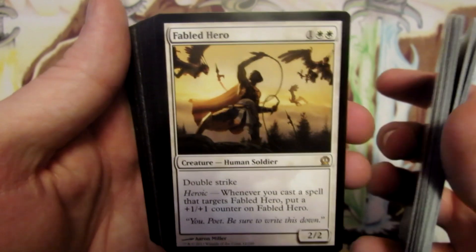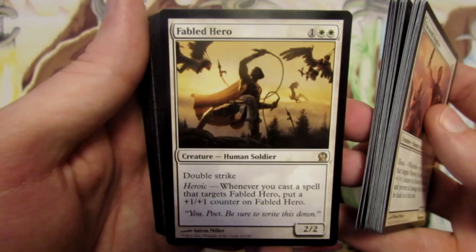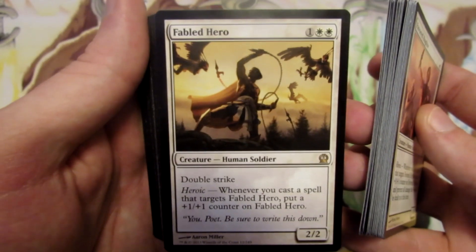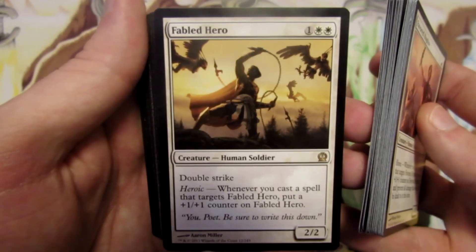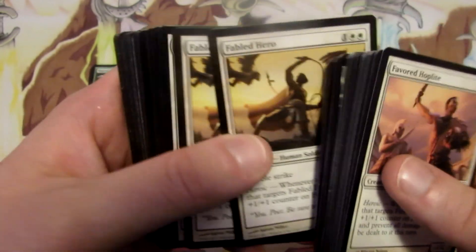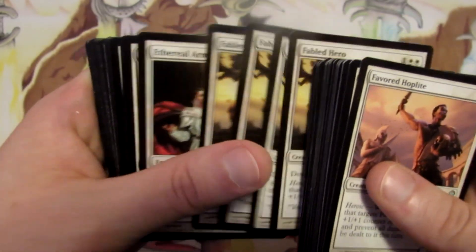We have four Fabled Hero, our last creature in the deck. Fabled Hero is a two two for three with double strike and heroic. So the bigger we can make him, the more damage we can deal with that double strike. He gets a plus one plus one counter for each spell we cast that targets him.